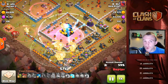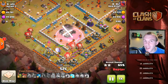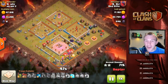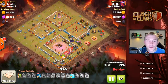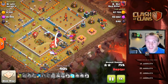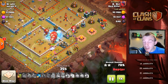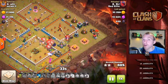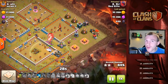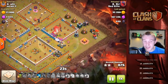Look what DJ does — uses the Grand Warden's ability, uses a rage spell, uses a freeze spell — every single thing in his power to take down that Giga Tesla as the balloons were moving around. At this point the job is still not done. A couple of loons come to the archer tower, which again helps the pathing of the loons up towards the single Inferno. That is a major threat. You've got the two stars so that is good, but you're still going for the three.